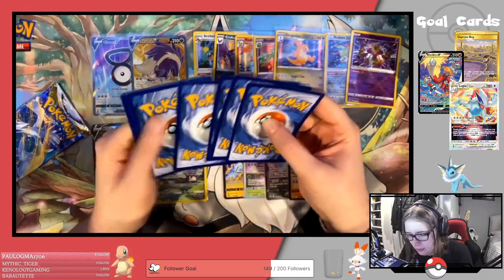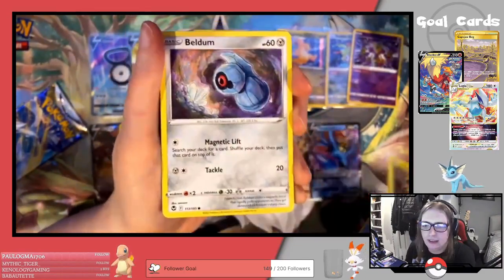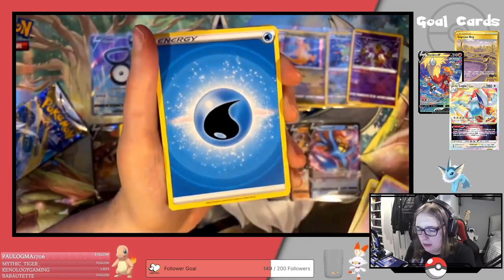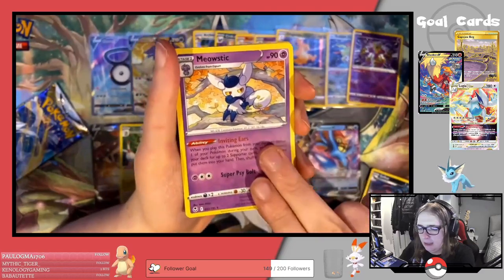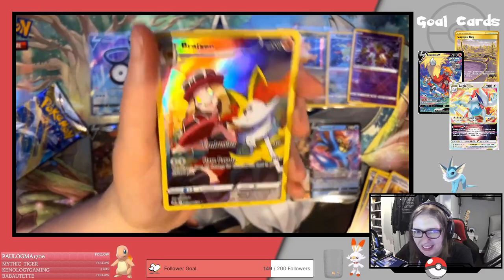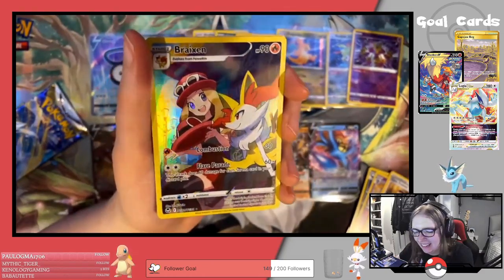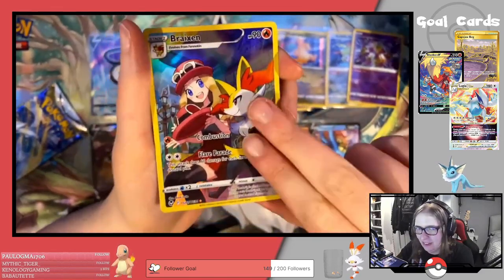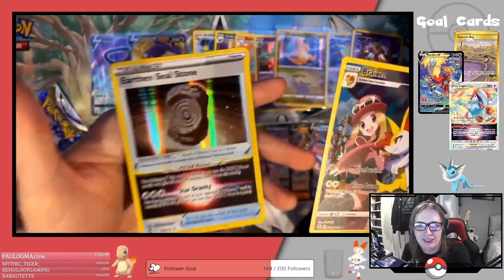It'd be really nice if we got one more hit from this box. I think we've just been a little bit unlucky — with Lost Origin I've pulled secret rares and stuff, but just not had the luck with this box. We've got Phoebe, Spinarak, Beldum, Croagunk, Solosis, Water Energy, Golbat, Meowstic, Gym Trainer — oh, we've got another Trainer Gallery! It's the Braxien Trainer Gallery card, this is a beautiful card as well. And behind it we have an Earthen Seal Stone.